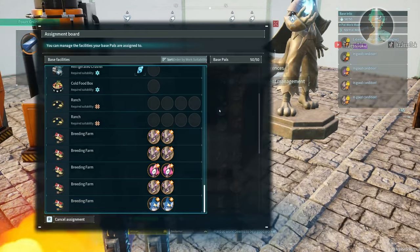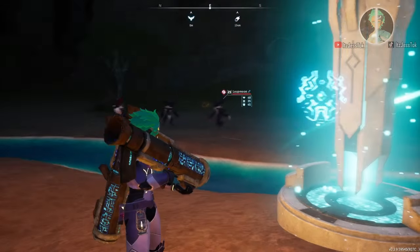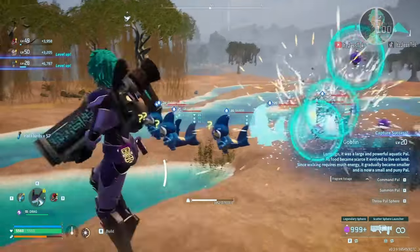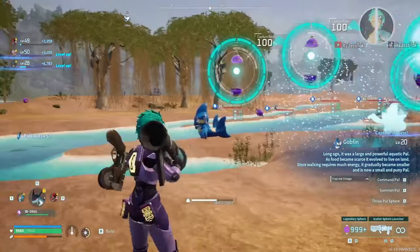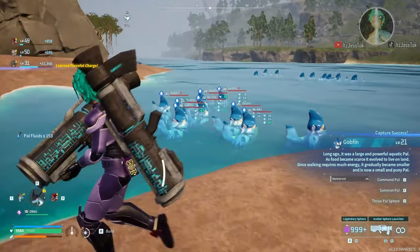Regardless of which one you slot into the breeding cage, as long as it's a male and female with 1 of the 4 passives, it's going to pop out a PAL that has the combined 2 passives. Then you keep on adding the passive so that it has all 4 of them. We're just going to be spamming it out.